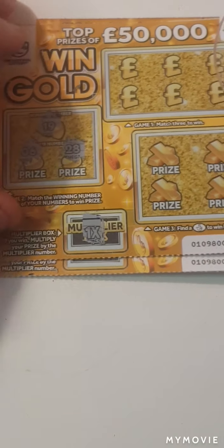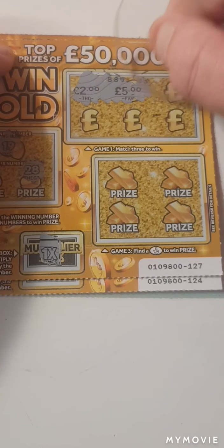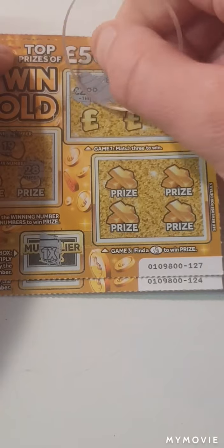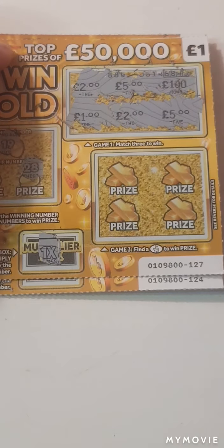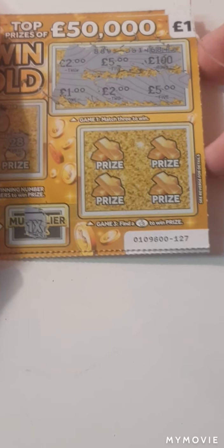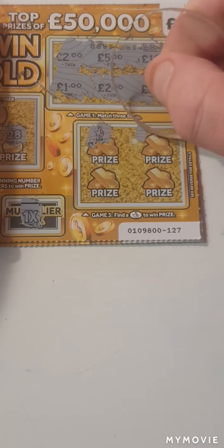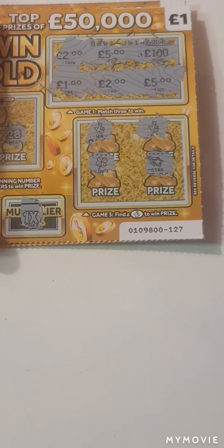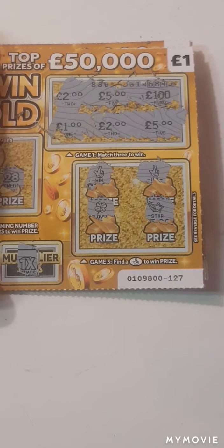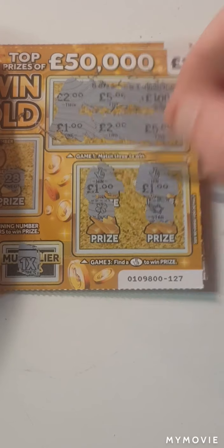We have 2, 5, 100, a 1, a 2, and a 5. We have the fingers, we have fingers, and a clover, and a shooting star. We have 1 and 1. So that's 2 pounds back so far.